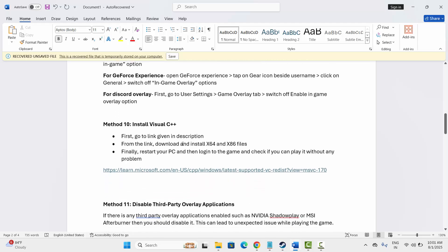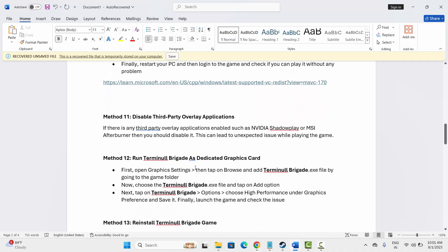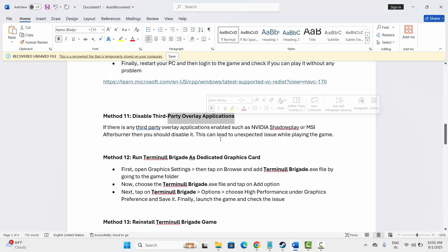Next, install Visual C++ files — I have provided the link in the description, just download and install the latest Visual C++ files for your PC. Also, the next solution is to disable any third-party overlay applications such as Nvidia Try to Play or MSI Afterburner. If any such overlay is enabled, disable it and then try to launch the game to check if the issue is resolved.